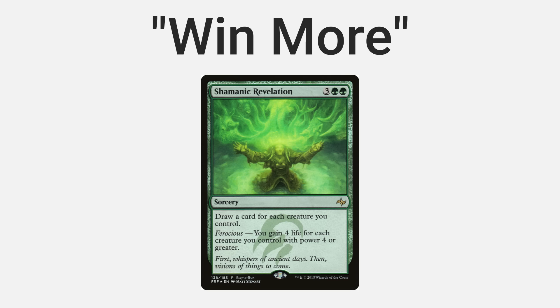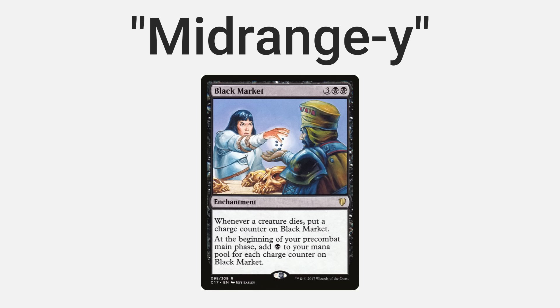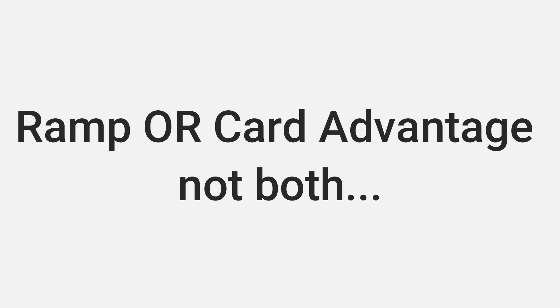If you ever see a card and think 'this would be really good if I already have an advantage,' it's typically a win-more card. Mid-rangey cards are usually do-nothing cards played in the mid-game — things like Anointed Procession and token doublers. You'll play them on turns four or five and start doubling tokens from there, but most token generation will get you where you need to go anyway. Cards meant to be played in the mid-game with a big payoff by turn eight are mid-rangey in my opinion and not worth it.